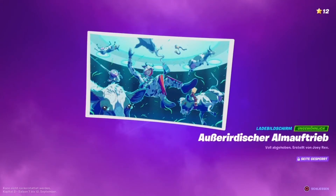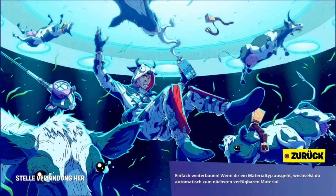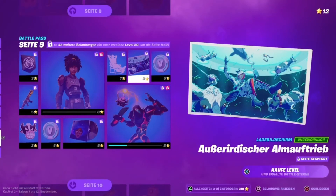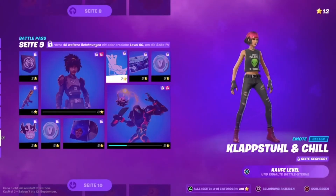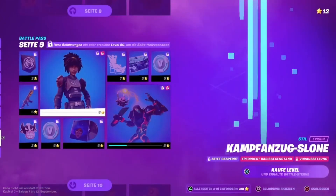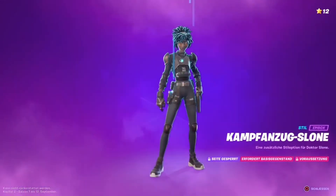100 V-Bucks; a loading screen Alien Herd. This is also for the new Jonesy Q-skin — a Q-skin is coming, it was teased — Jones apparently just wants to disguise himself here, declared as missing, even though he's just hiding from the IO. Then there's the emote Foldable Chair and Chill, which Party Royale players will love. And then we have one of the better styles for Dr. Sloan: Combat Suit Sloan, which you can only unlock by fulfilling certain conditions.